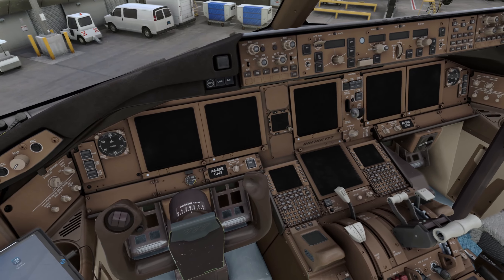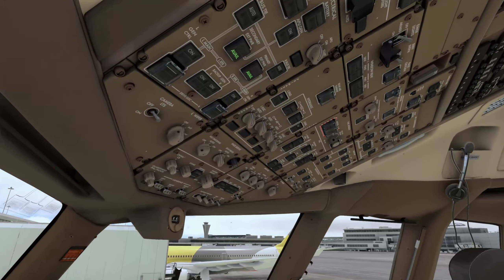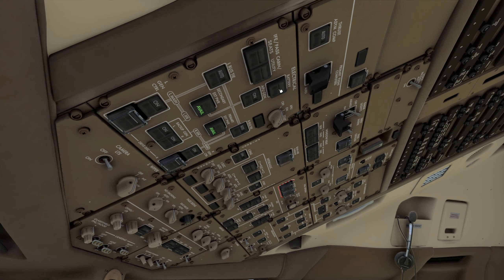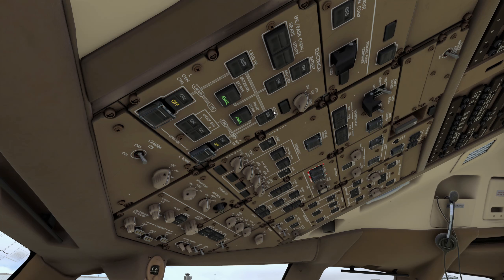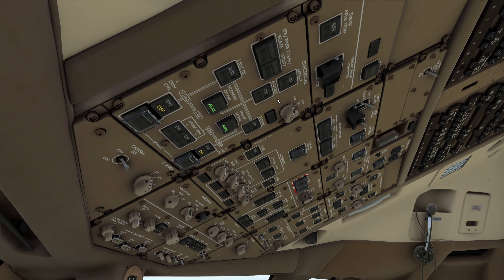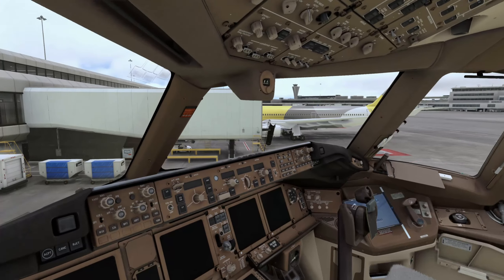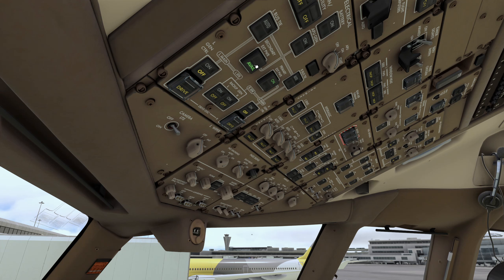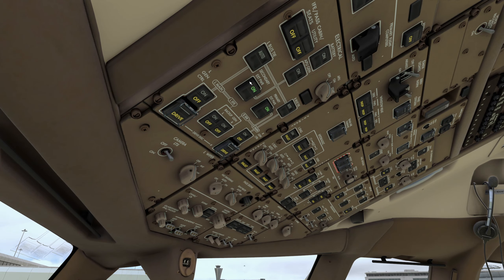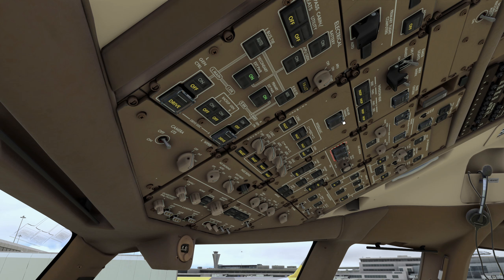Without further ado, let's start prepping. We are in the cold and dark GPU state — you'll find that in the PMDG setup. First thing is batteries on. We are not going to follow actual airline flows, but let's connect the battery so it powers the displays and the FMCs. Let's also connect the external power and start the APU, since we want to get everything started as quickly as possible.